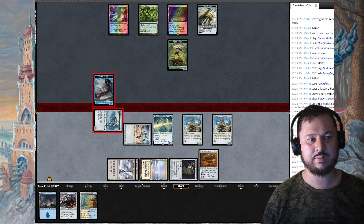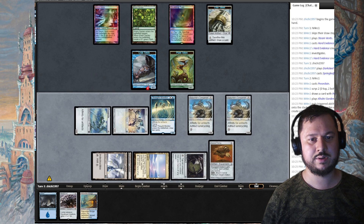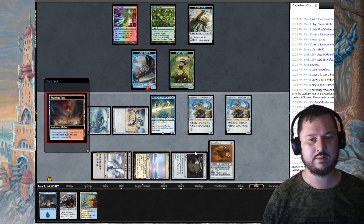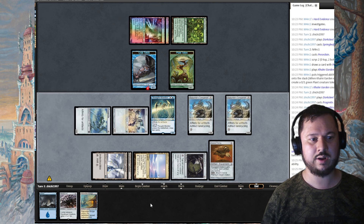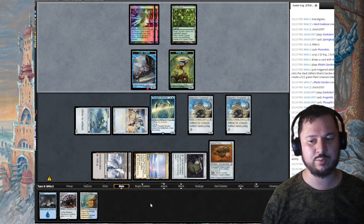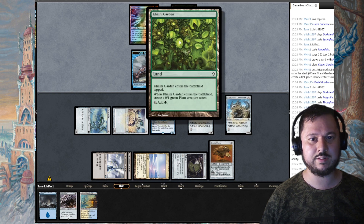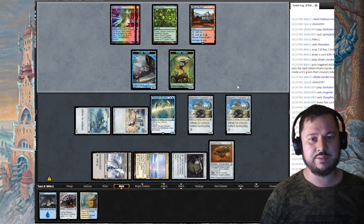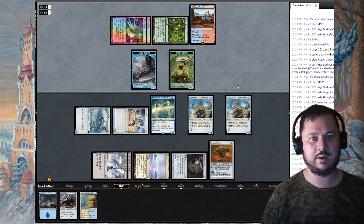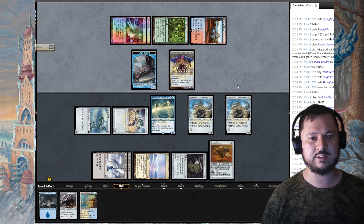I just run away with the game. He's going to block and deal damage, but nothing happens from a pump spell. I wonder if I can attach Cranial Plating and Nettle Cyst both to Thought Monitor — I think it's close to lethal. He draws and sacrifices a Clue token to draw — he has seven cards in hand and a lot of mana. They should reprint Colony Garden, it's such a difficult card to find in a lot of formats.